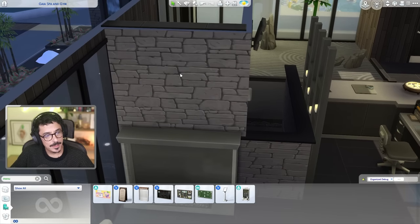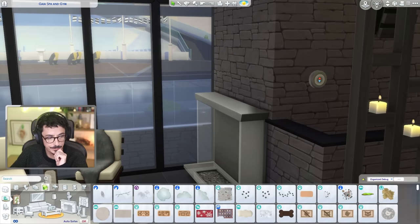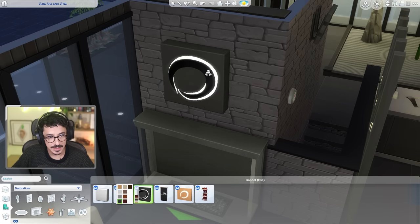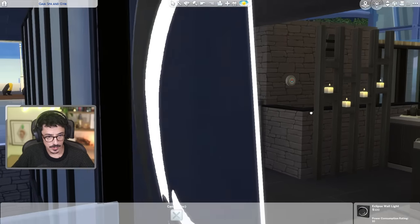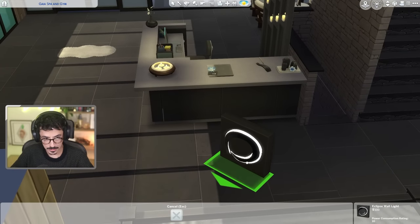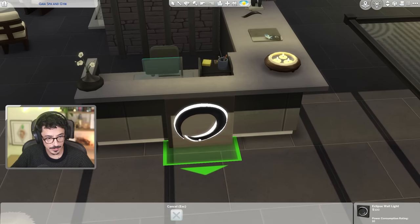Do I want to add something above this fireplace? I think I want to add some more of the branding of this spa itself - so I'm going to flop that above the fireplace and maybe put some nice flowers up on top. Actually, I think the branding piece needs to come onto the main desk area instead - there we go, that's the ticket.